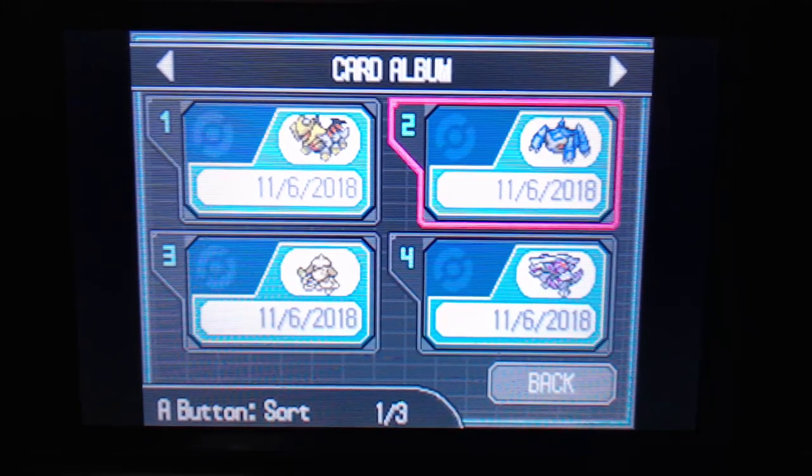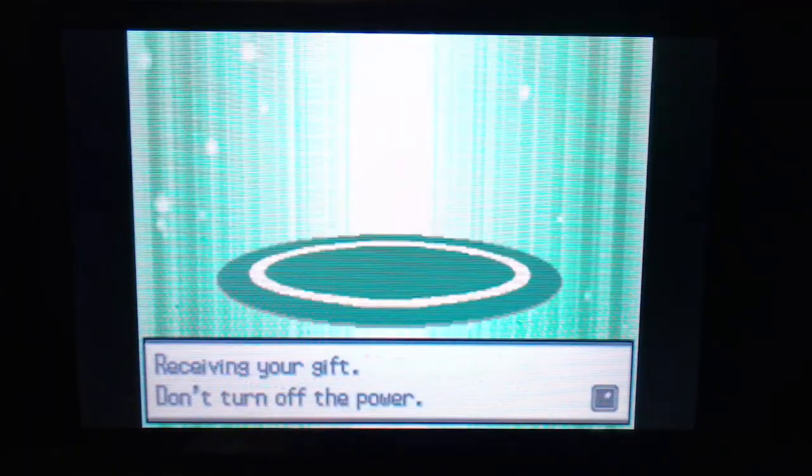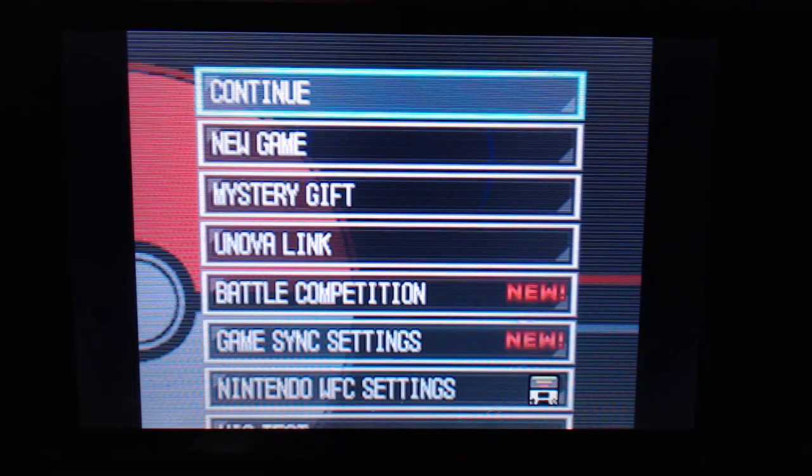Those are the cards I have. Genesect is in there somewhere — it's going to show a Genesect. Now, after you get all the event Pokémon — whatever event Pokémon you want — you would go inside the building.